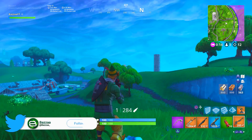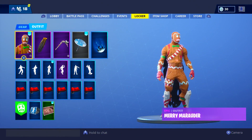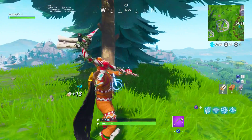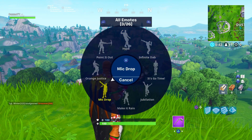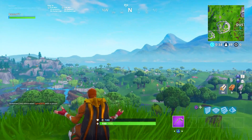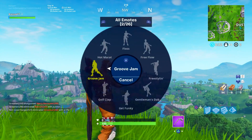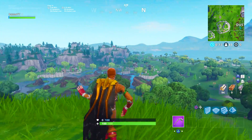Moving on to the next one — another battle pass back bling, but this one actually looks amazing. It's another cape, and it goes perfectly with these skins: the Merry Marauder with the Night Cloak Cape. The golden stripes at the top go perfectly with the orange color, the black goes well with the gold and the orange — it's a really, really nice combo. The cape just looks amazing on the Merry Marauder. Honestly, I did not use this combo until I was making this video, even though I've had the Ginger Gunner for over a year.